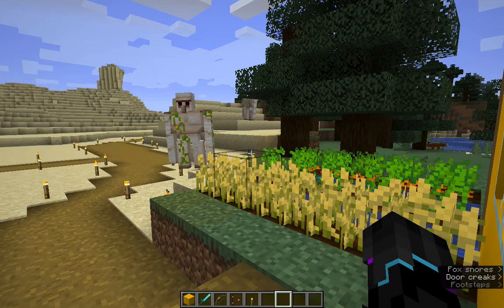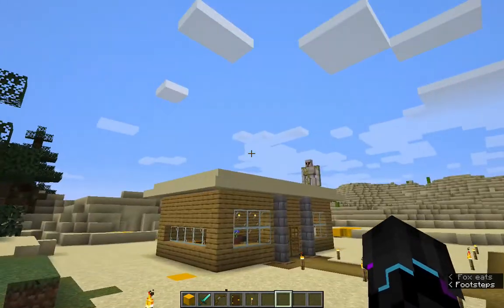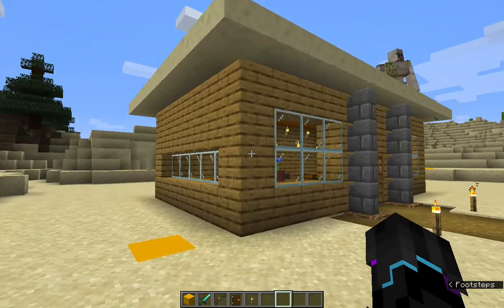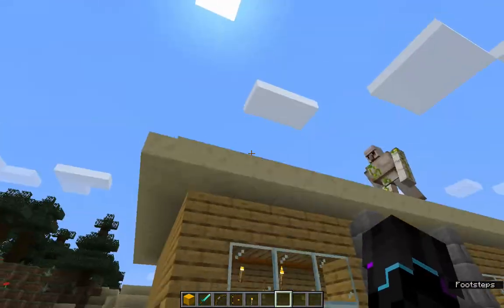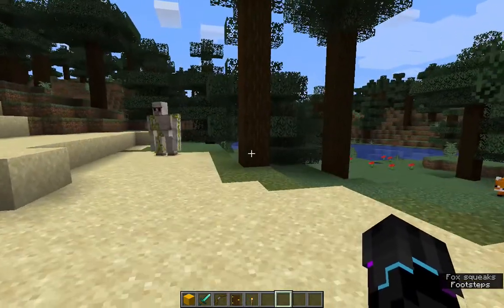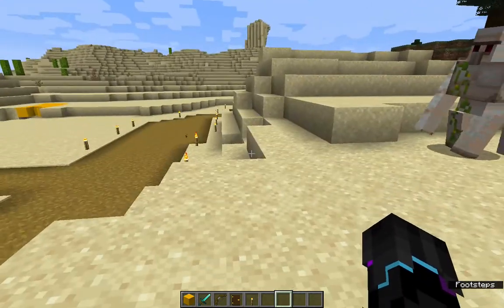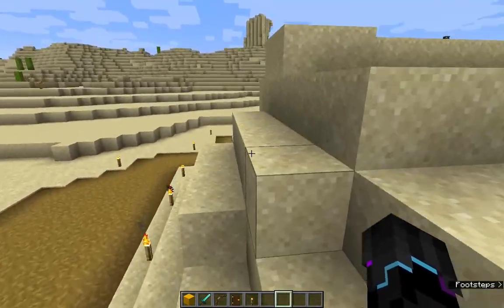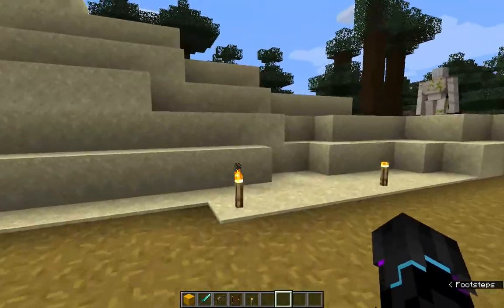Hi guys and welcome to another episode on Minecraft. Today I'm just going to be showing you around. As you can see, I put some iron bowls and I was going to put one on that hole. I was building this item and there are many spawns there and there are two things, these things and the other stuff are just roaming around so we can go to the top.